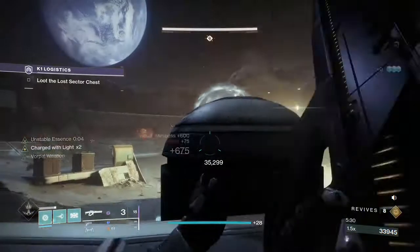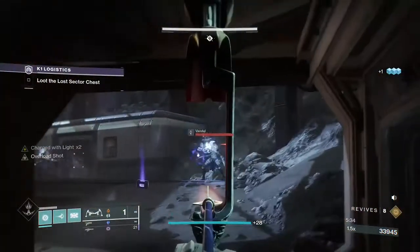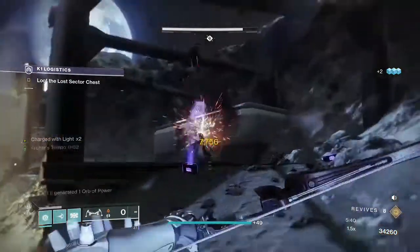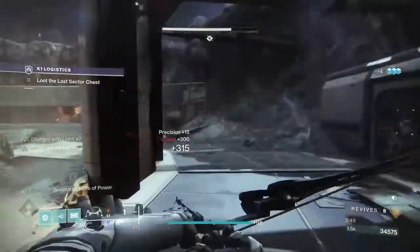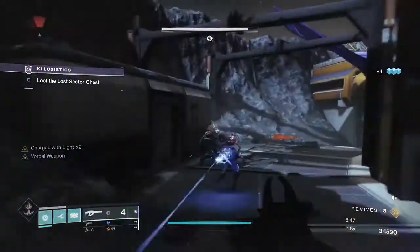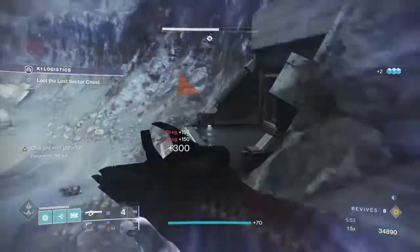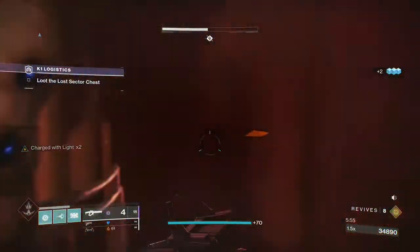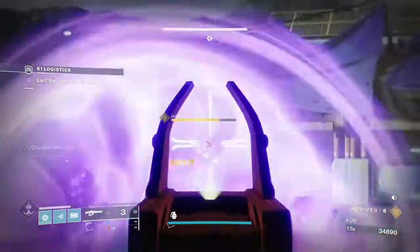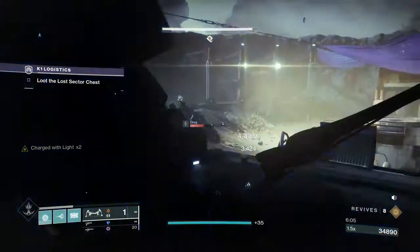Your hunter just chucks Stasis grenades on everything to apply the Focusing Lens debuff, and that makes it a whole lot easier. Then it's pretty much your job just to run around and shoulder charge the champions - drop grenades on little adds, get your well, then go shoulder charge the champions - while the hunter is in charge of keeping everything at bay as you run around like a madman.